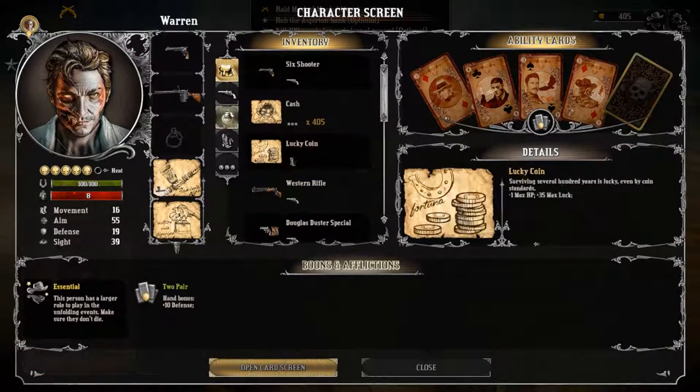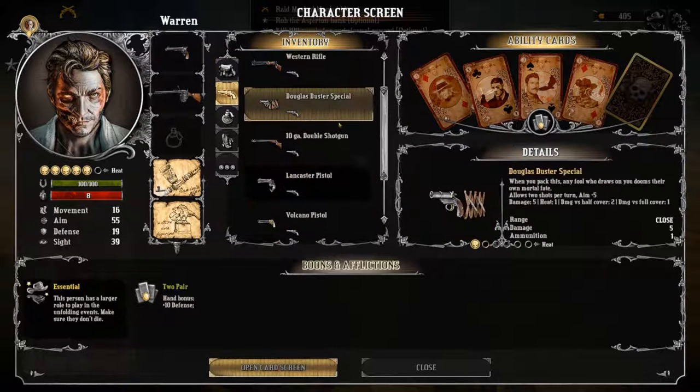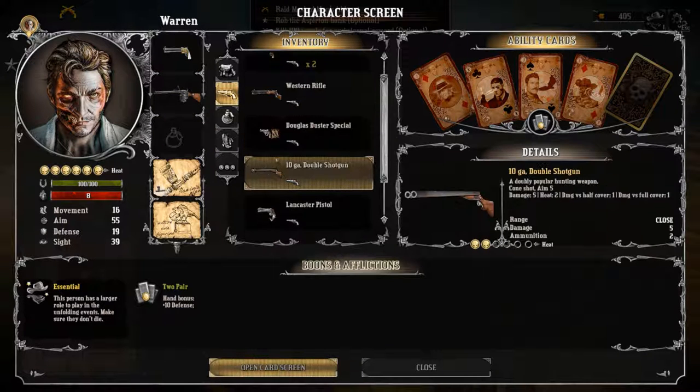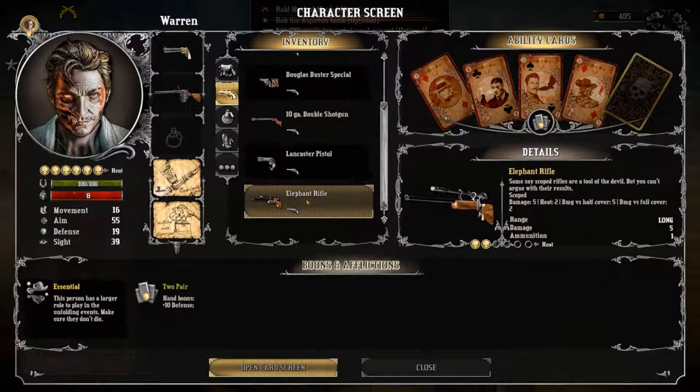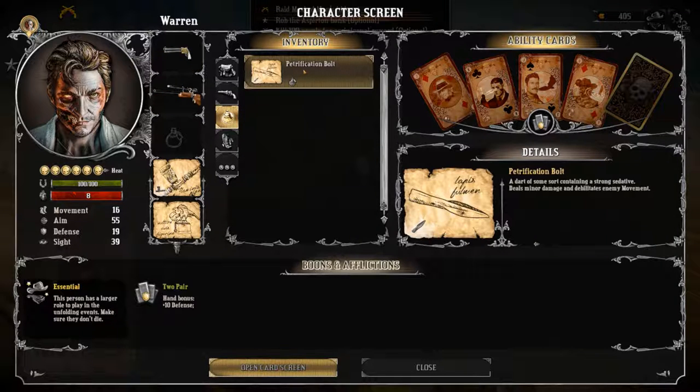Let's kit ourselves up with some of our new stuff. We're gonna get our volcano gun - actually let's switch to guns. I like the Lancaster pistol, that's interesting. Where's our elephant gun? I like the chain rifle for its ammunition - it's a one shot, we'll see how we get on with it. There's also a dart of some sort containing a strong sedative - deals minor damage and debilitates enemy movement. Let's try it.